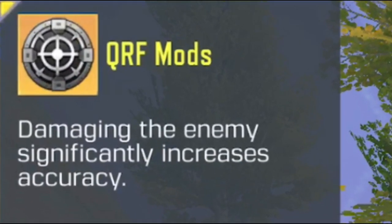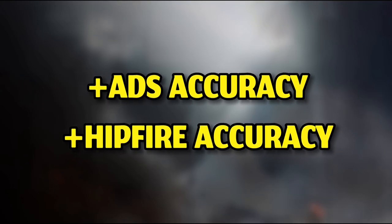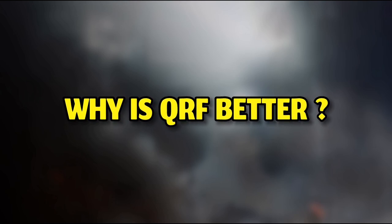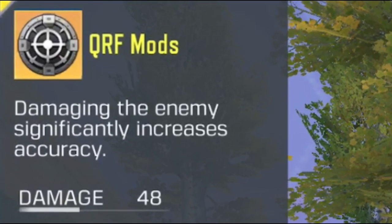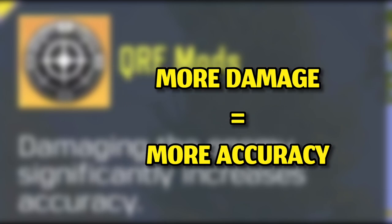The winner of the video is the QRF mod. This mod is basically the dense mod on steroids — it also increases ADS and hipfire accuracy. Comparing the purple dense mod to the golden QRF mod: the dense mod increased the accuracy of my AK-47 to 91, while the QRF mod increased it to 87. So why is QRF ranked number 1 despite the lower base accuracy buff? Because the accuracy of the QRF mod increases as you damage enemies — the more damage you deal, the higher accuracy you get.